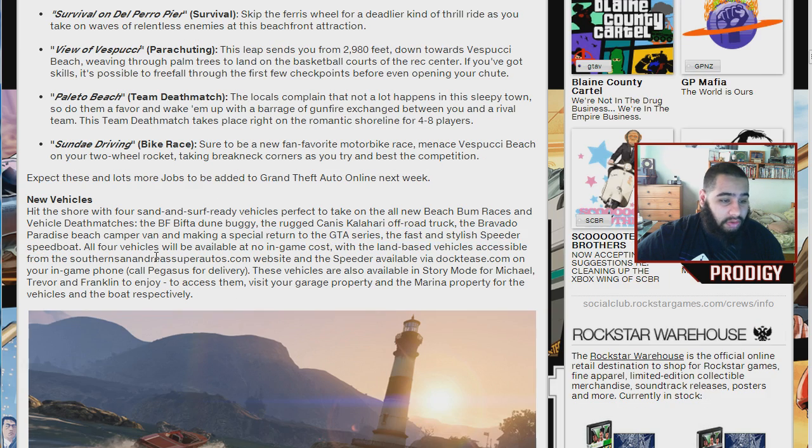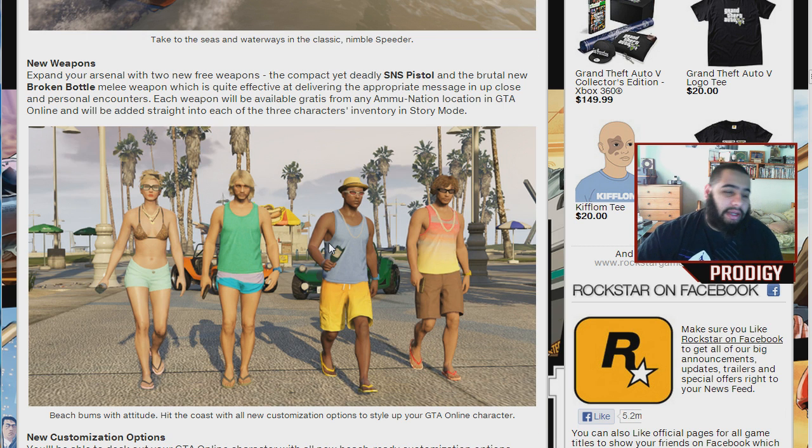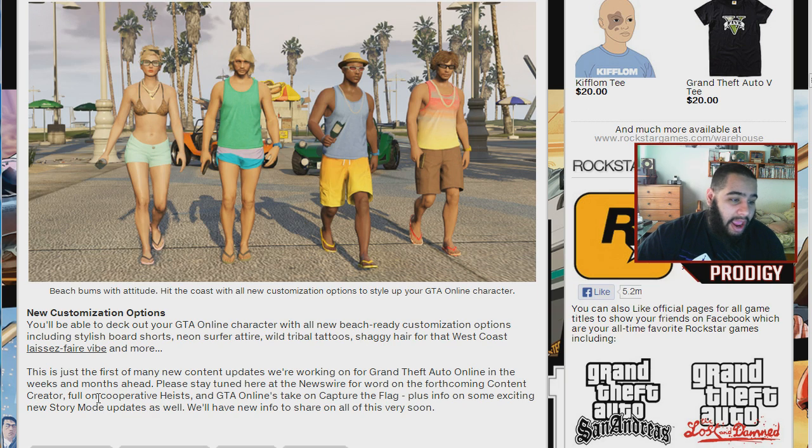Crossing over to the two new weapons — everybody was expecting new guns, M9s, or a Glock. They're only adding two free new weapons: the compact but deadly SNS pistol, and a brutal new broken bottle. I mean, yes, we get into close matches, but normally online you're never gonna get into a close match because one person's always gonna have a gun. So really, that's it — the broken bottle.